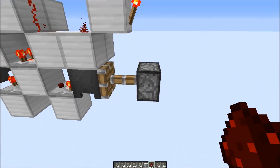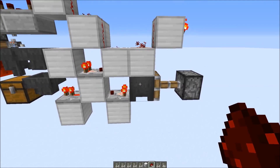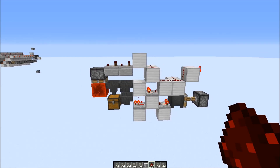Here we just have a sticky piston with a cauldron — you could probably also use a redstone block instead and a repeater here. Thanks a lot for watching, have a nice day, bye bye.